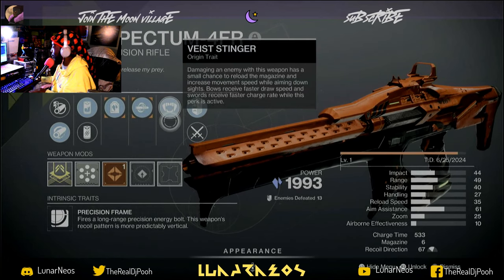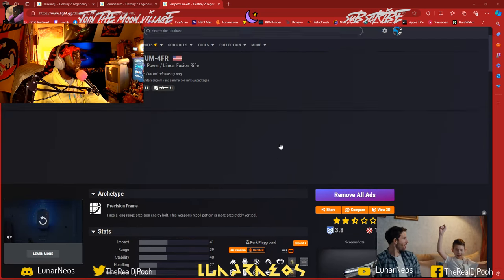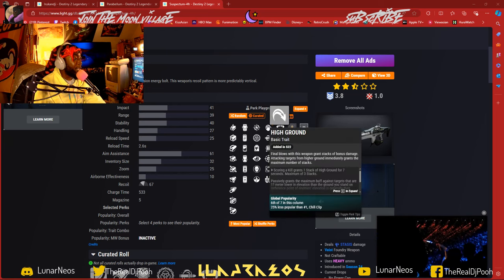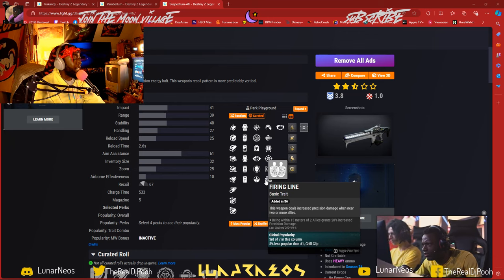I want to show y'all the rolls you can look for. For me personally, I got the one I wanted — the Headstone Chill Clip roll. You also got High Ground to look for, and Firing Line, which I got on my Suspectum.